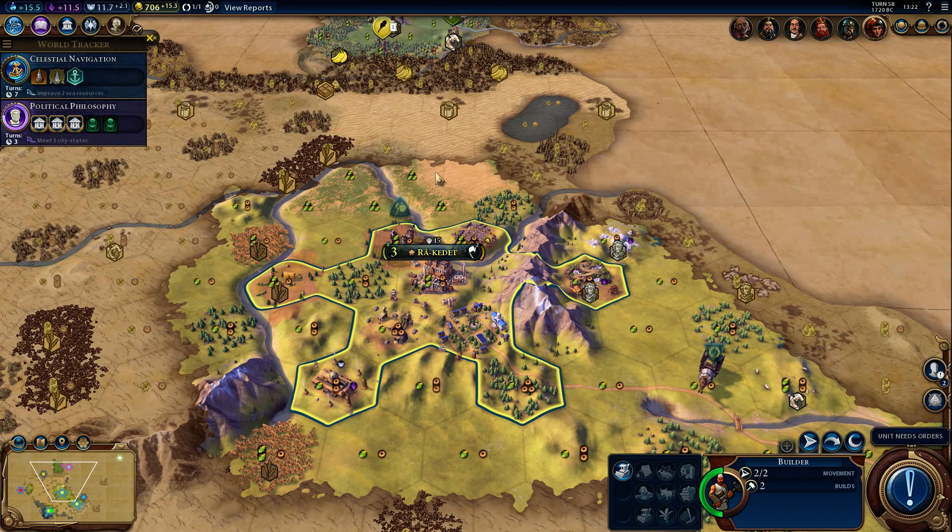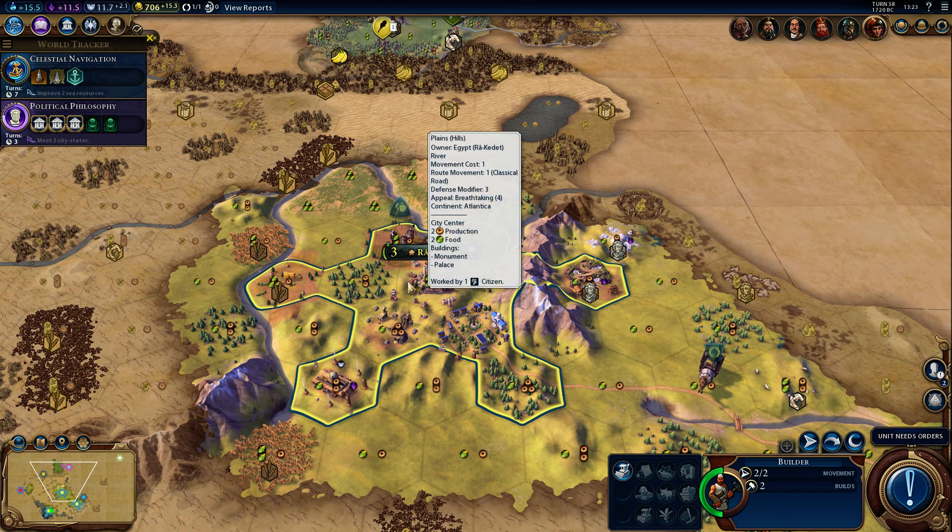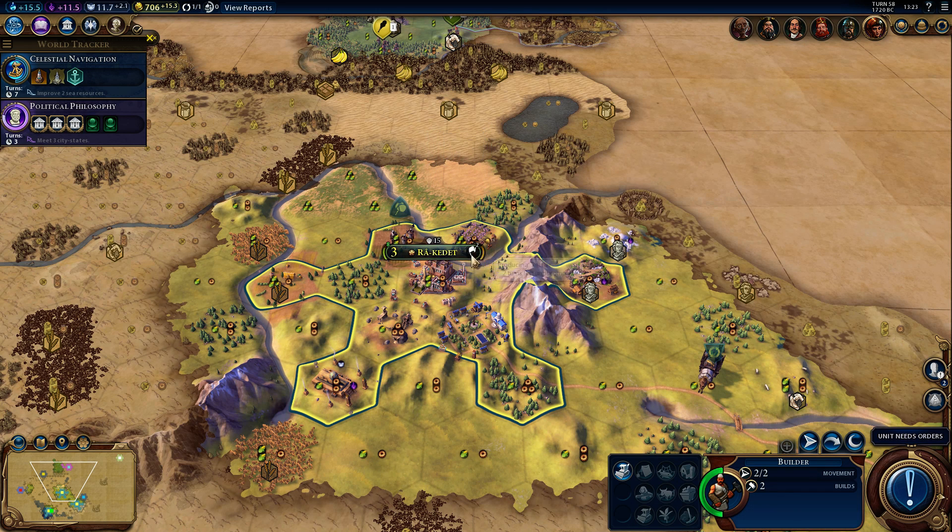Let's start with the beginning. You have workers — when you start, you make a town or city. This is my first one. When you make a settler, you can see this number — it means how many turns it takes to grow. In Civilization 5, that was not an option; you could not grow the town while also making a settler. You still have to have two populations to make a settler.